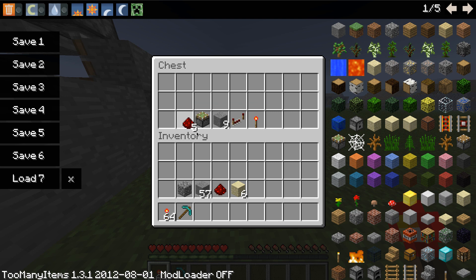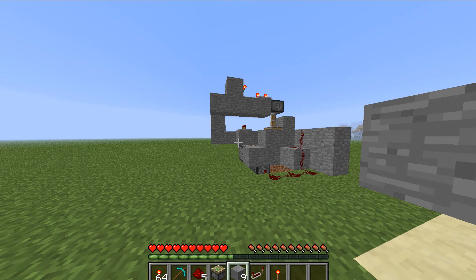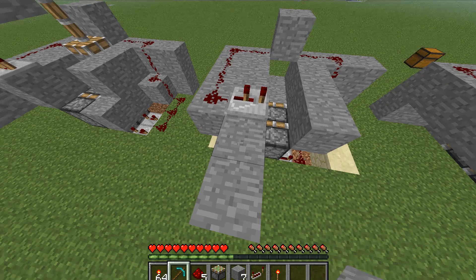I need five redstone, this piston, nine stone, and this redstone torch. To extend this out, two more blocks. After we extend that out, we can make like the little stairs thing — go one up.